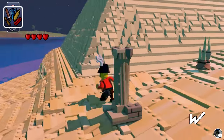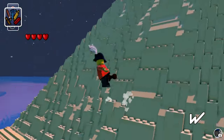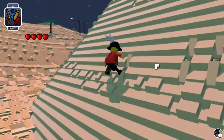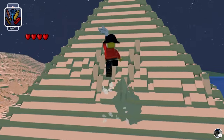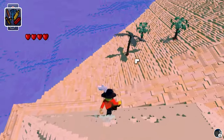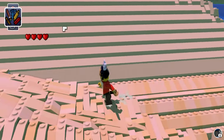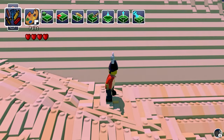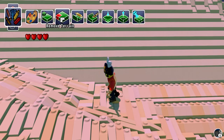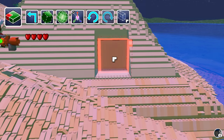We have some camels and a pyramid. I don't know if you can go inside the pyramid, but I almost want to break into it. Is it possible to break into it? I don't think I can break it with my hands. I wonder if I can use one of the tools to remove it. It does remove it! Let's just break it.